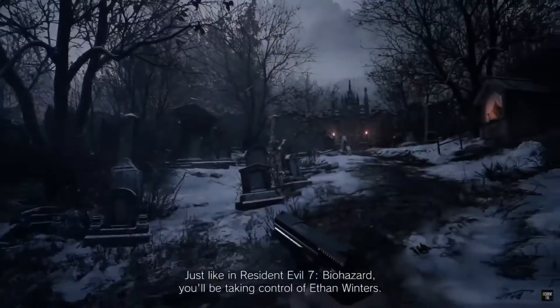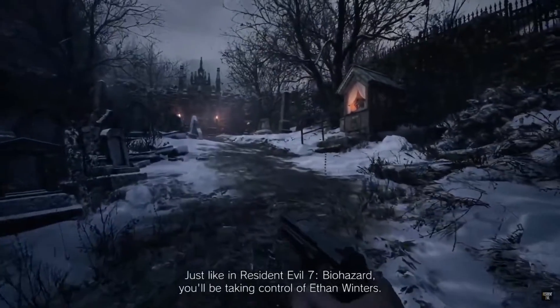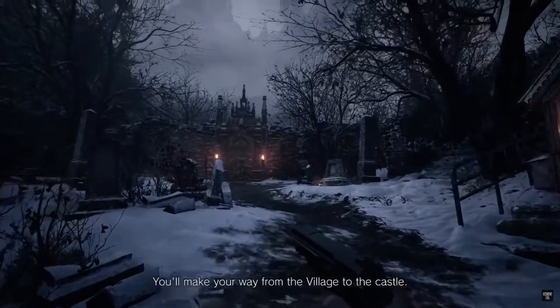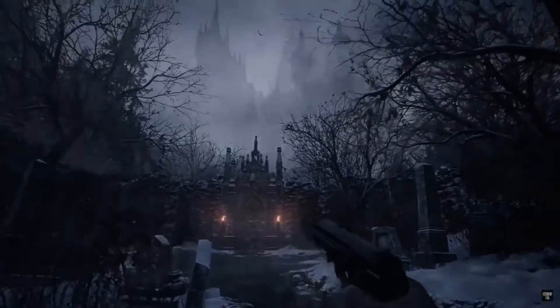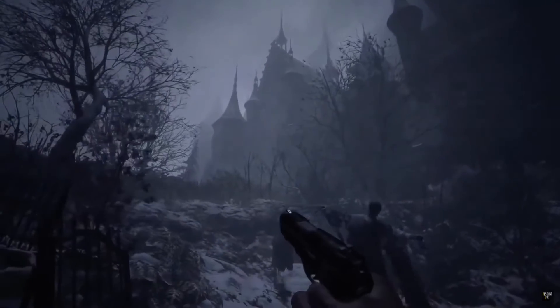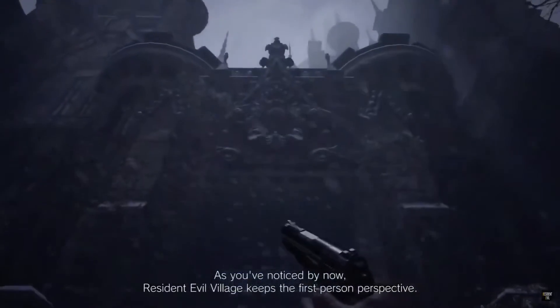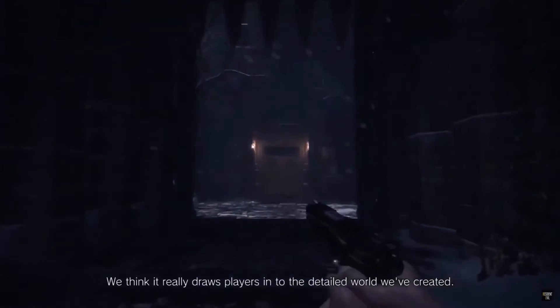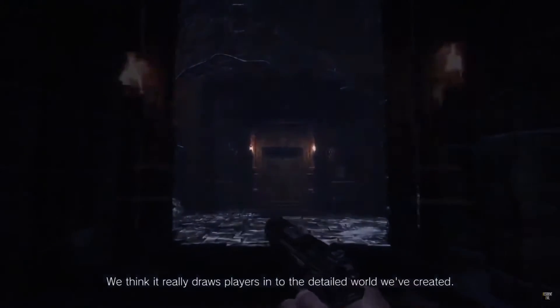Just like in Resident Evil 7 Biohazard, you'll be taking control of Ethan Winters. You'll make your way from the village to the castle, where players will need to get in and search for their kidnapped daughter. As you've noticed by now, Resident Evil Village keeps the first-person perspective. We think it really draws players into the detailed world we've created.